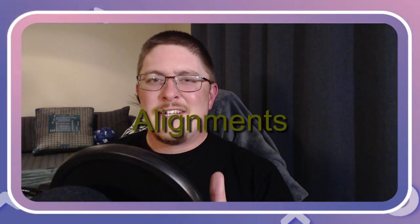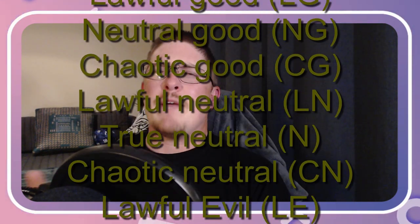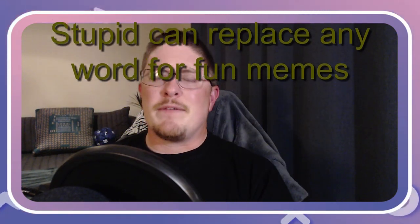Alignments — an old system for explaining why your character is its own unique form of insufferable idiot with no depth. Mostly used for memes and some other stuff that hardly ever comes up.